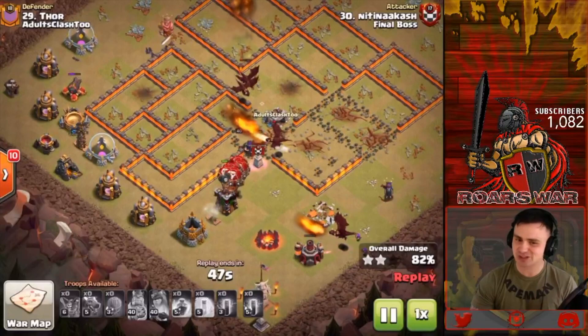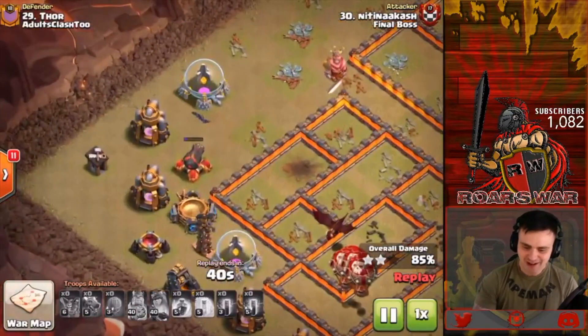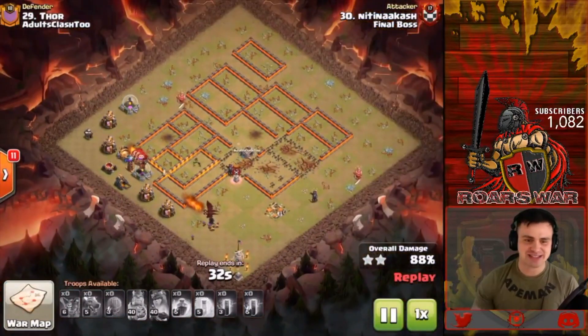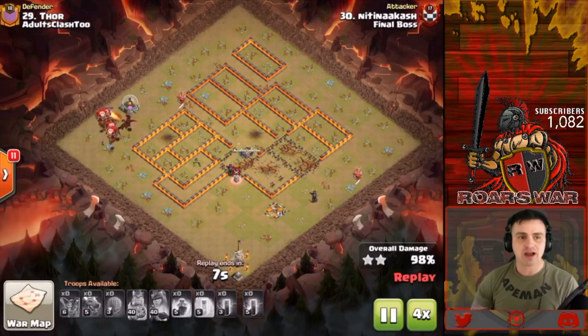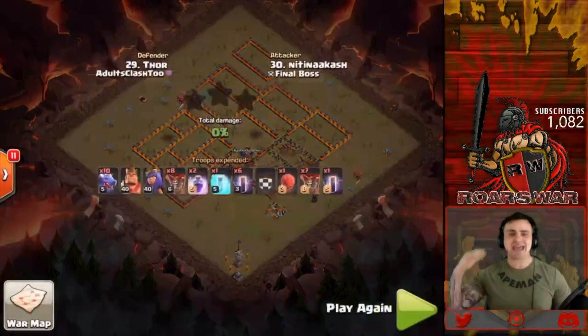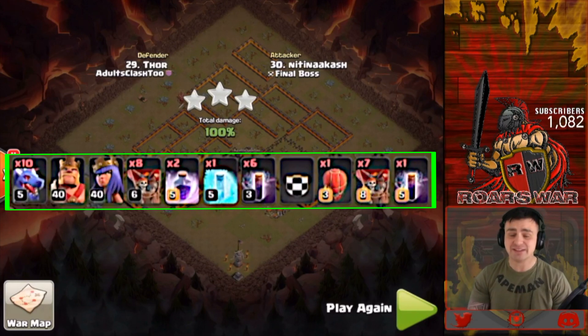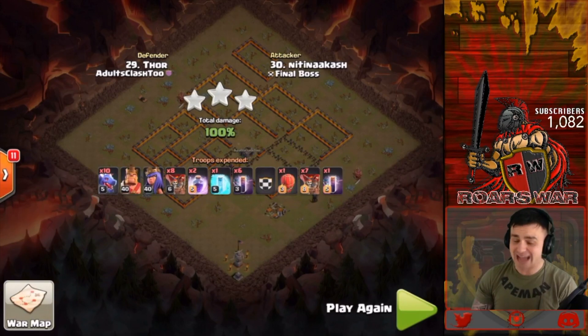Out pops the loons, the dragon attaches to the queen — another beautiful triple. A couple more bats on the north take down the cannon and tesla. Beautiful triple from Nitin, number 30, attacking Thor from Adults Clash 2. Great stuff all around. I hope you enjoyed this video — great stuff to Final Boss for pulling in the victory in the AWL Finals Inhumane Division. Roar is out — as always, stay classy.